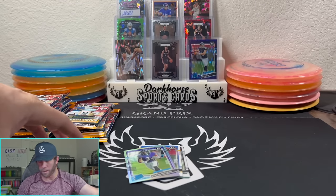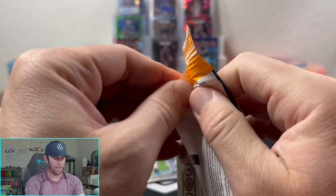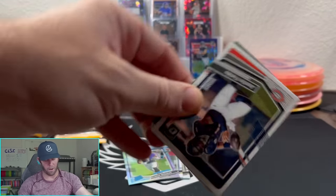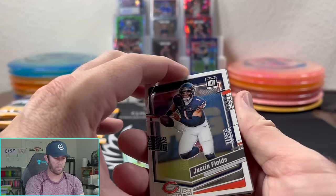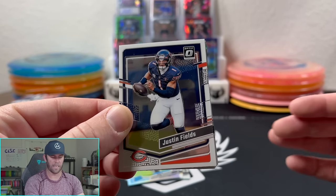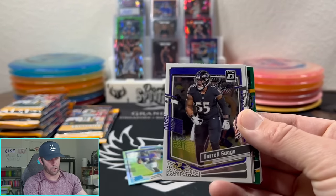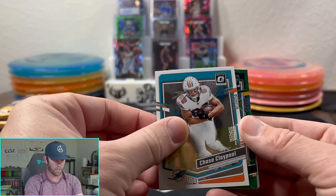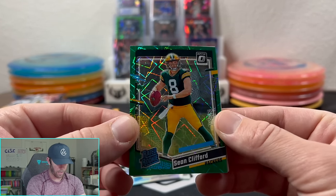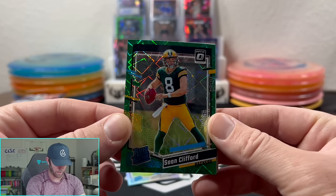Is it a fun rip to maybe buy one and see if you can pull a Downtown? Probably. If you can't get your hands on Blasters or Megas, this is probably your best bet. It'll be interesting to see how many green velocities we get out of 10 packs. These were in stock for a very long time — they don't seem as sought after as some of the other products. It'll be interesting to see what these green velocity cards do because they are a sick-looking card. That's Lucas Van Ness there.